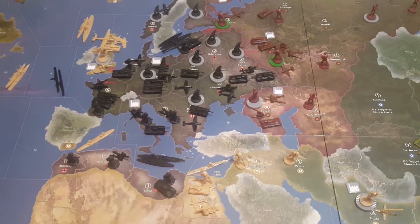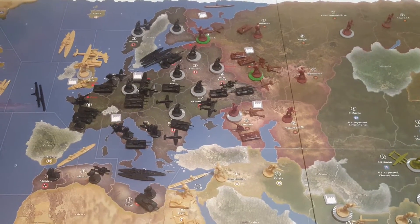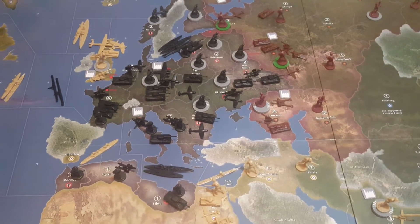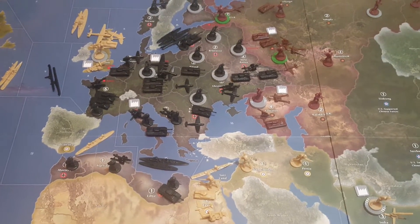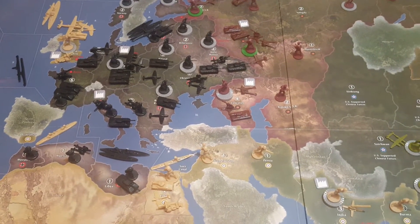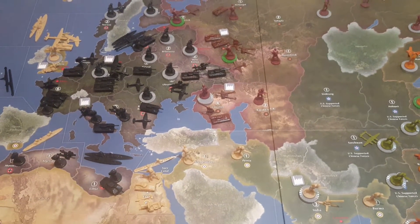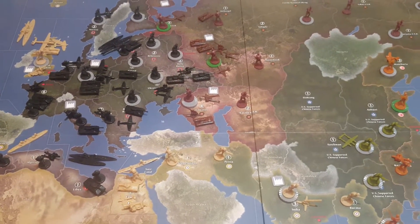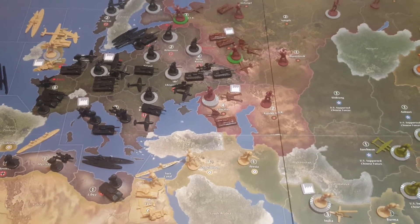Now, that has changed — it certainly changed in this version. I can't remember when it changed originally; it might have been Anniversary Edition, but don't quote me on that. In this version of the game, it does work very differently. The AA gun still fires like I described, but after that, with any remaining bombers you still roll, and let's say you send two bombers and roll a two and a four. Instead of the person you're attacking having to immediately give up six production, the factory itself actually gets damaged.